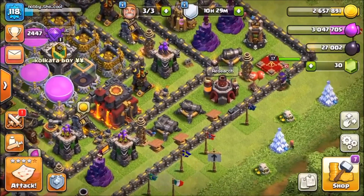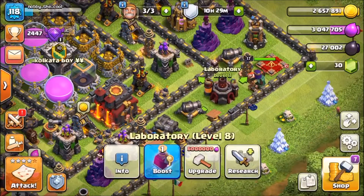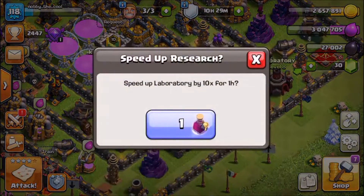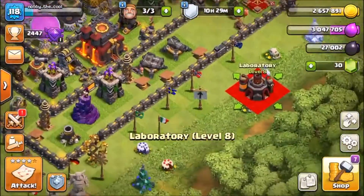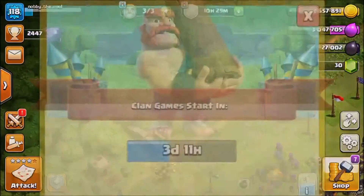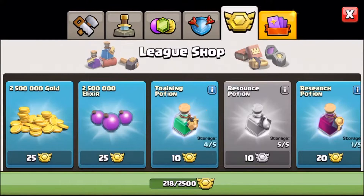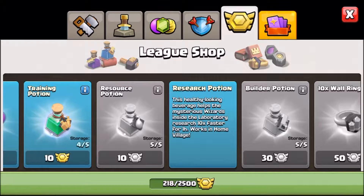So as you probably know, the research portion has come out — also known as a potion. It can be called the lab portion or the research portion. It says boost speed up laboratory by ten times for one hour, and it can only work in the home village.